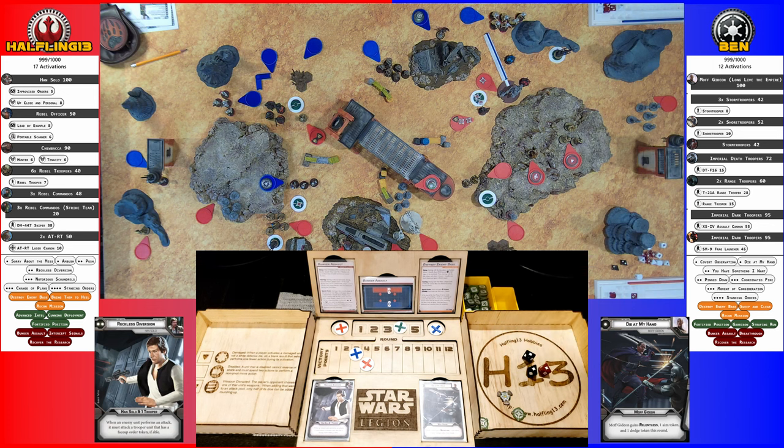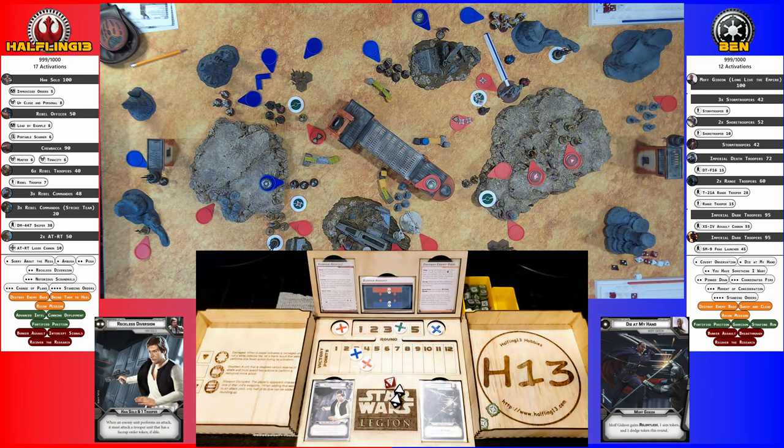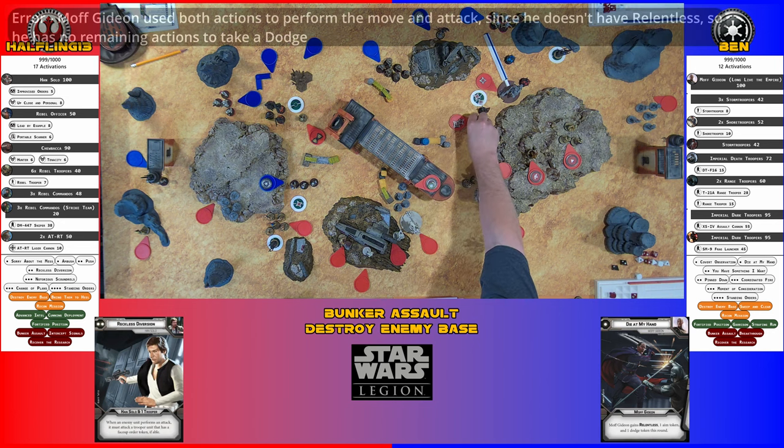That's a good shot — keeping these two. Rolling with the observe token — two for cover, nothing. Three saves, one of which is cancelled — Chewbacca takes three wounds, putting him over his threshold. He gains Enraged, suppression goes away, and he gains Charge. Gideon takes a dodge for his last action.